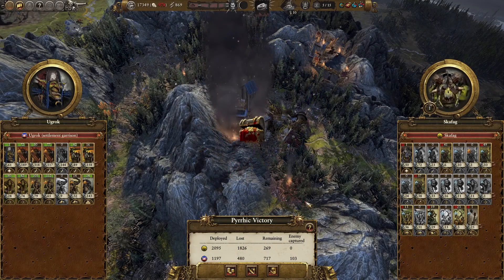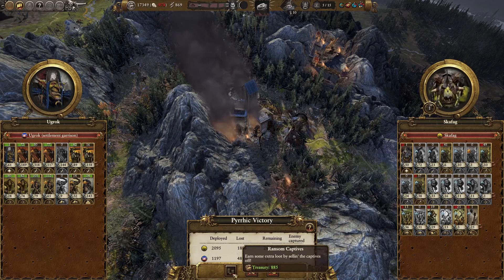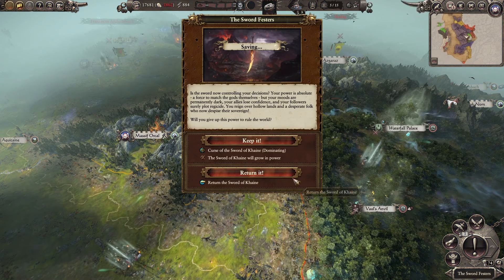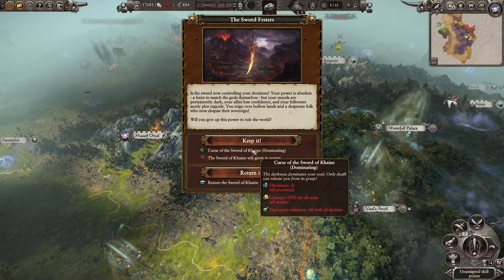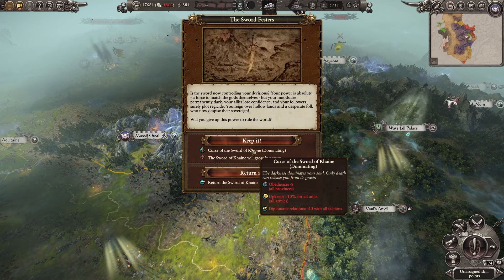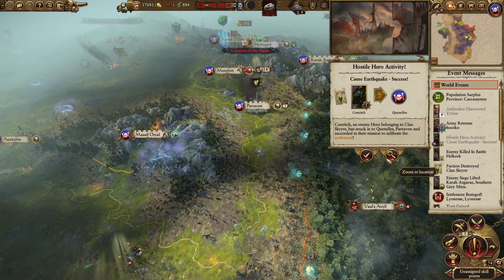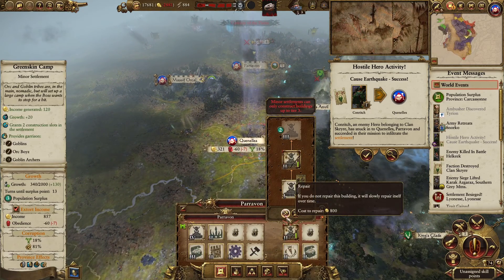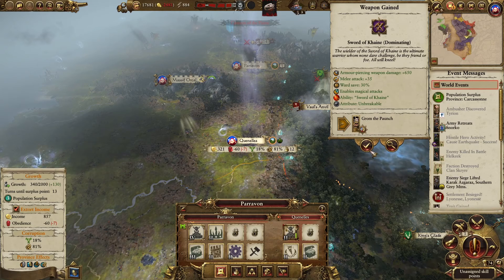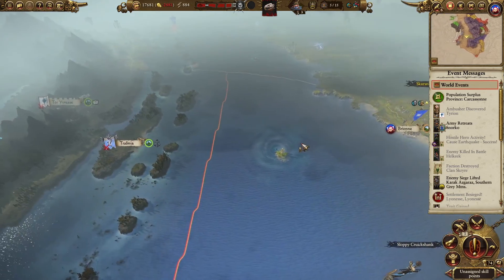So there you go — we preserved the settlement. I'm not sure if they're going to be recruiting more troops, but let's see. I'm going to take the cash. Ambush discovered — cool. Dominating all troops plus 10%, so I'm going to keep it. Earthquake successful — this guy decided to do an earthquake just before dying. Those Skaven bastards. Anyways, let's see what to do.